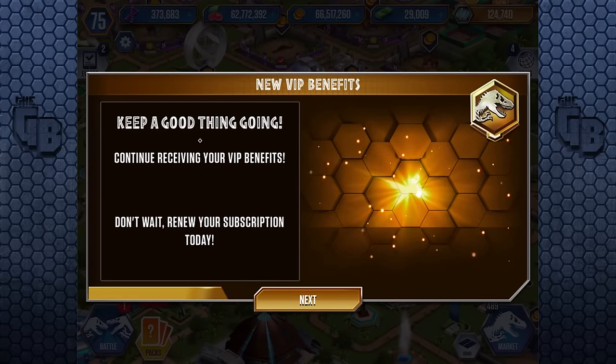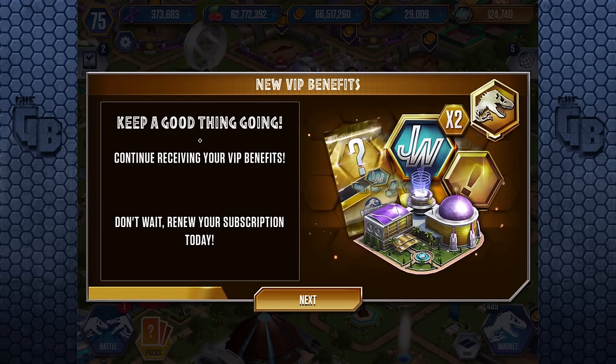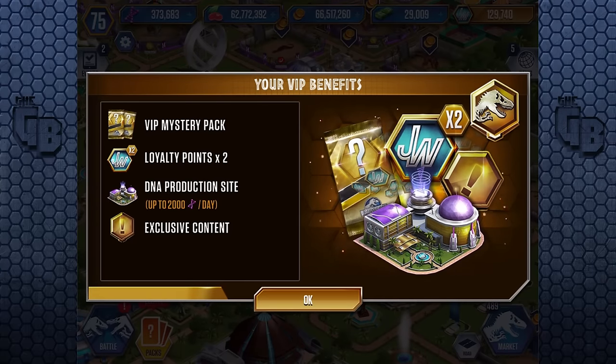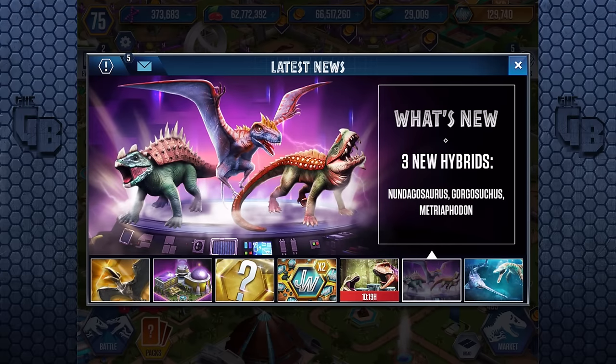There's something new here too: new VIP benefits. 'Keep a good thing going — continue receiving your VIP benefits, don't wait, renew your subscription today.' VIP mystery packs! We get more mystery packs now. Loyalty points times two, DNA production site — that's new. Up to 2000 DNA every day. Oh guys, we've got too much to do. And there are hybrids!